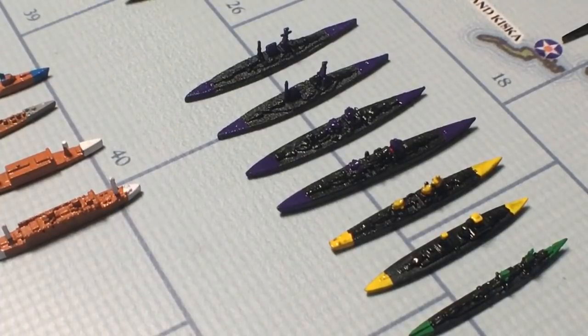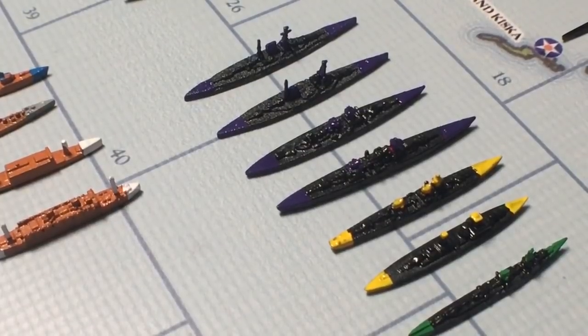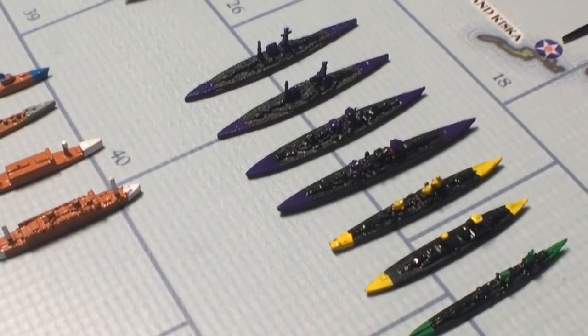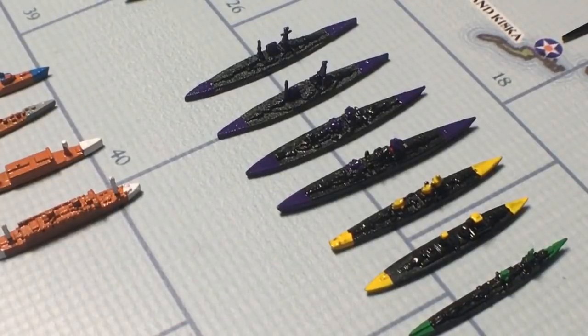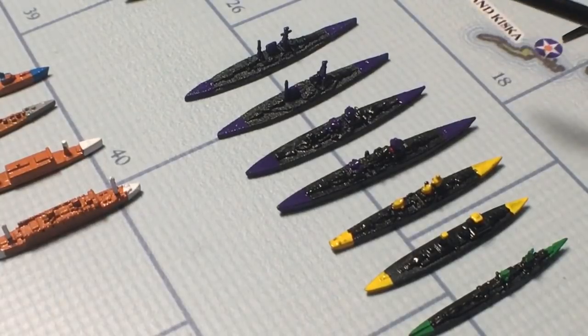I think battle cruisers are going to be in the next version of this game, and even if they aren't I think it's cool enough to put them in. There were uses for all different types of cruisers — they were used for different applications, mostly dependent on speed. In a battle group, a cruiser was typically the anti-aircraft guns for the group. They provided cover from planes for the battleships, while the battleships were mostly just there for their big guns.